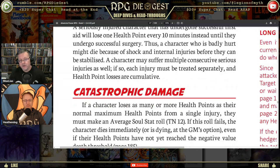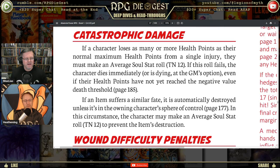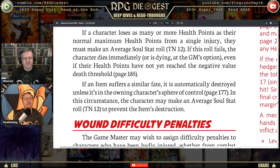Catastrophic damage: a character loses as many or more health points as his normal maximum health points — meaning you're just dead. If Heathen Dog has 50 hit points and just took 52 points of damage, that's dead. You do make an average soul stat roll, but if the roll fails the character dies immediately even if the health total hasn't reached a negative value.